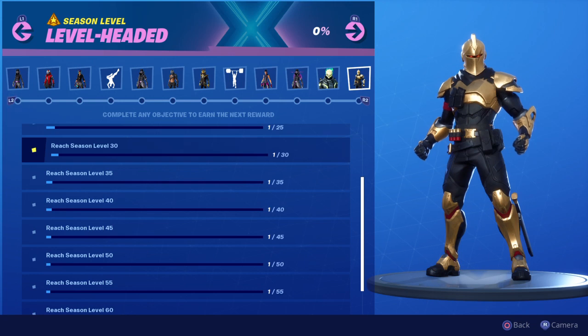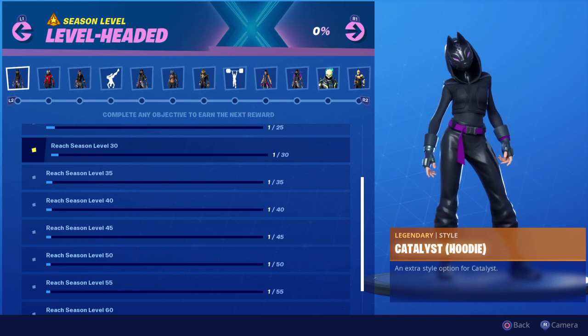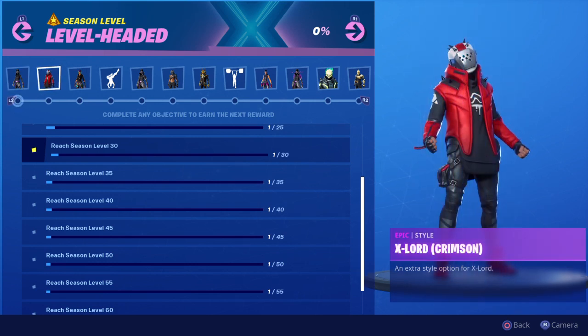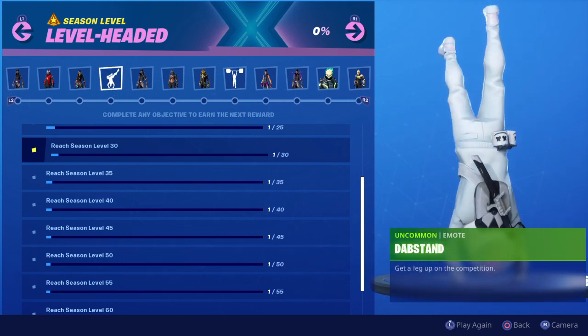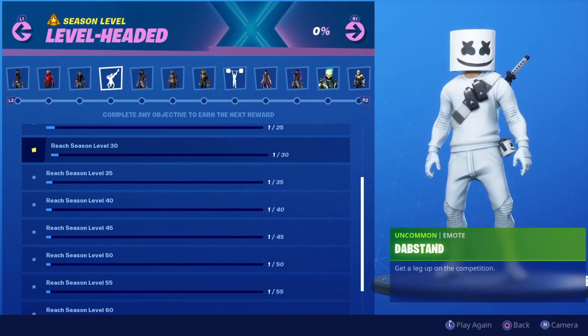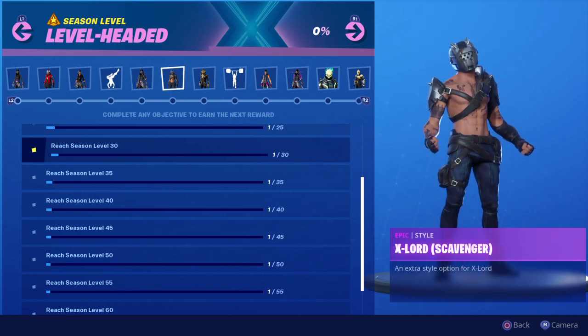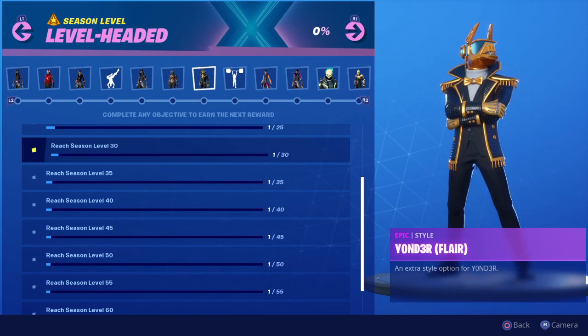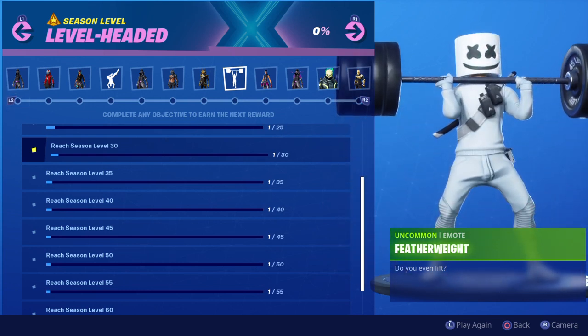Going from forward to backward, you'll get the Catalyst Hoodie, the X-Lord Grimson, the Tilted Technique Hoodie, the Dab Stand, the Catalyst Overcoat, the X-Lord Scavenger, the Yonder Flare, and Featherweight — which is pretty dope, check this out.